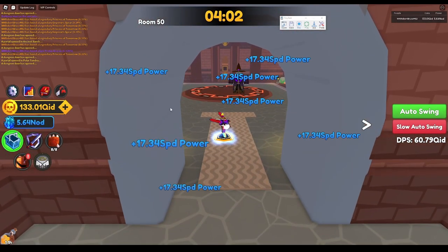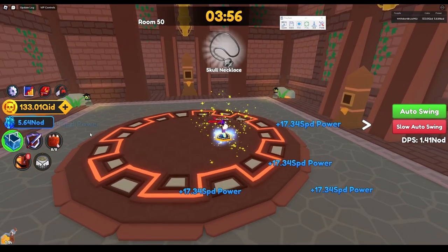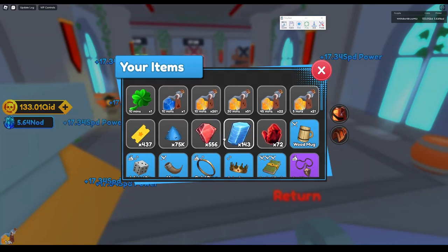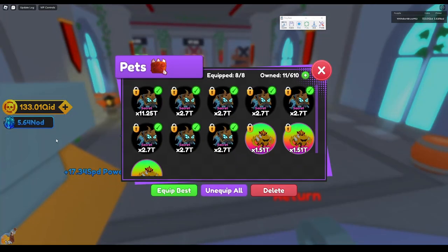I'm here in the dungeon right now — the easy mode dungeon, about to hit level 50. Wanted to show you a little something. When you finish a dungeon, whether you finish it all the way like in hard mode or you get stopped at a certain point, you get this beautiful little dust. It is the new currency: Stardust. That is what's used to enchant your pets.